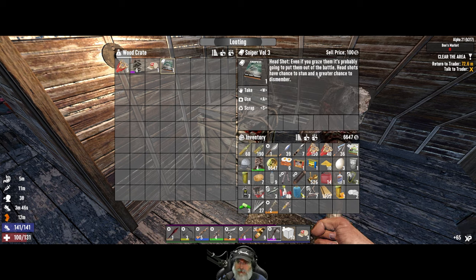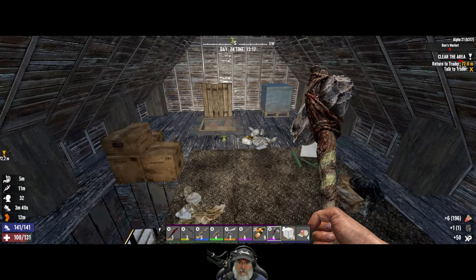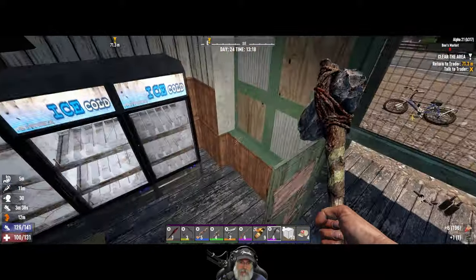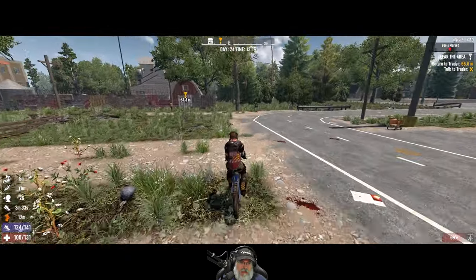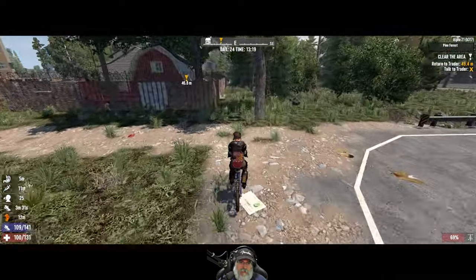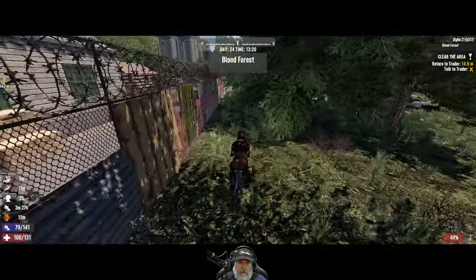Sniper headshots have a chance to stun and a greater chance to dismember. We're getting our bandages back. That's a nice little purple set of cloth armor that we'll compare against our current set. Let's go back to Rekt to turn this in, and then we're going to head over to our opening trade routes to Trader Bob.